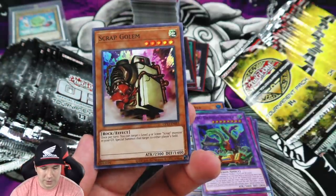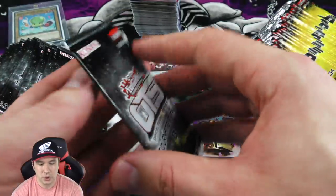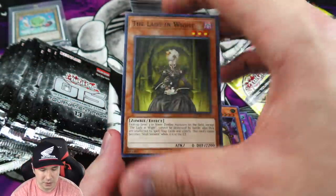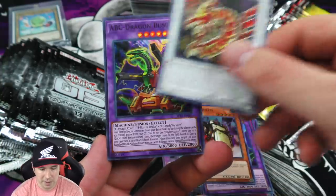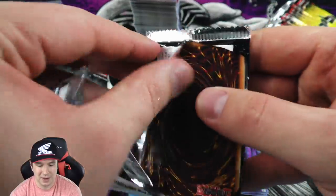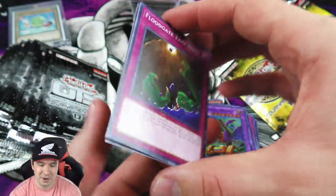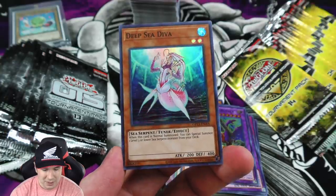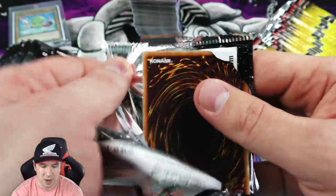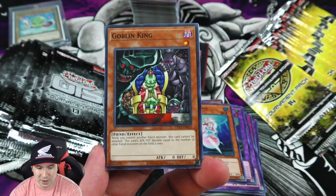Our first Scrap Golem super rare, very nice. And speaking of new Yu-Gi-Oh cards, that new pot card where you banish six cards from your extra deck and then excavate six from your deck - basically like a Pot of Duality, you show six to your opponent, pick one to add to your hand, and put the other five back in any order. It's absolutely crazy, especially for combo decks. It doesn't prevent special summoning, so those combo decks that just need one card are definitely going to get there.